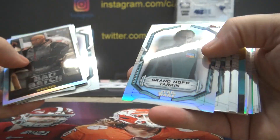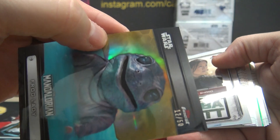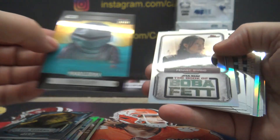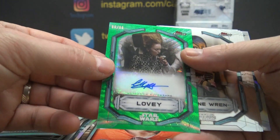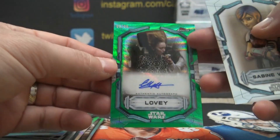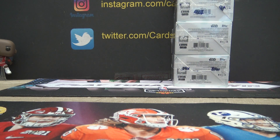Wrecker. Grand Moff Tarkin. Frog Lady numbered to 50. See what I'm talking about — those designs in the gold, kind of like a Superfractor has those circles. What are they trying to do? Fennec Shand. Lovey numbered to 99. That's Lily Cole. K-2SO and Bass. Alrighty then, that's it. I appreciate it Carrie, I'll see you guys.